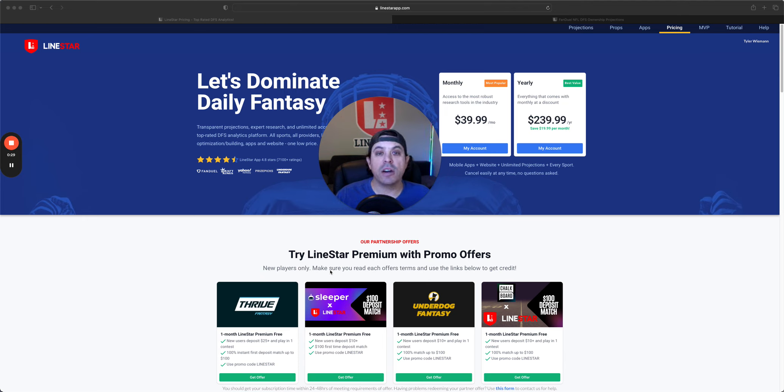Come join us at LionStar. Only $39.99 per month gets you access to everything we do — all the sports, all the tools for DFS and Props AI. By far the best deal in DFS. If you don't want to jump to the $40 a month, there are promo links in the description. You can sign up to Chalkboard, Underdog, Sleeper, or Thrive if you're a new customer and get one month free by depositing $10, or $25 for Thrive. Great deal. You can also use Prop AI to help you pick those bets.